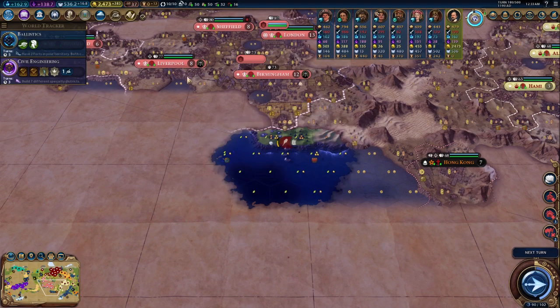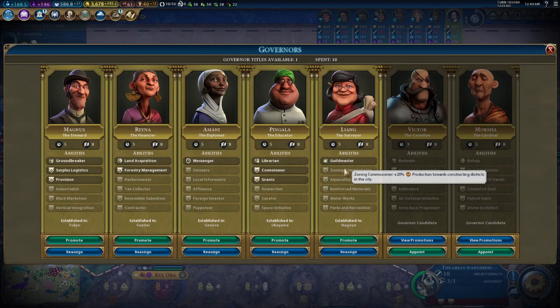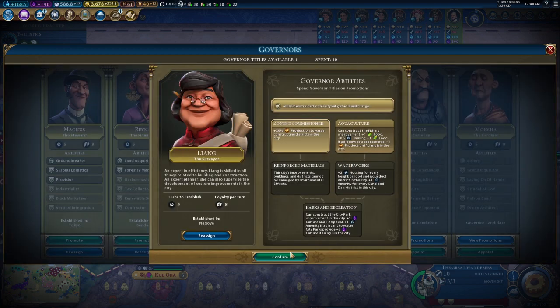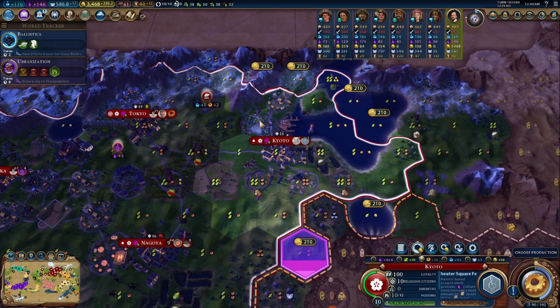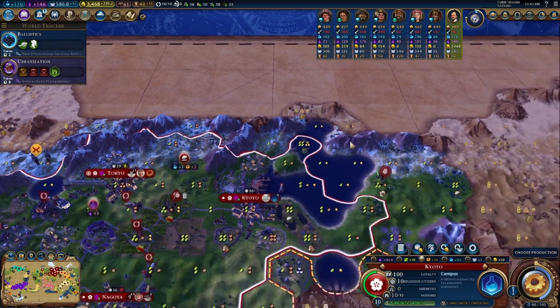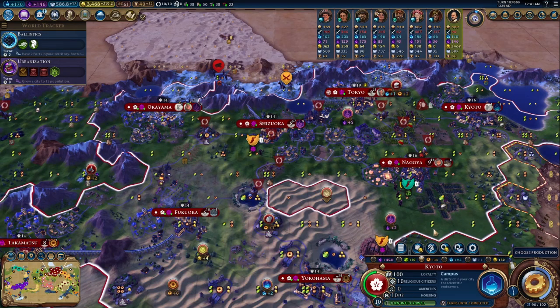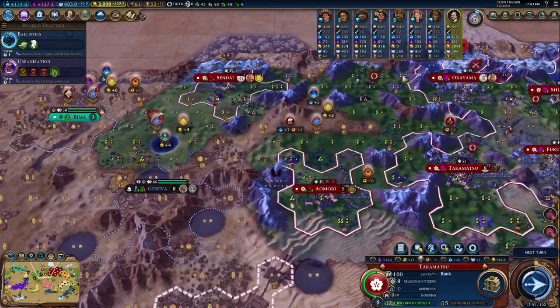There we go — we just got that boosted because we immediately themed it, boosting the outputs. When you theme things, our museum is now themed: plus 100 culture and tourism. That's huge for us in the long term. There's a promotion available — I think Liang should go for zoning commissioner, that's a very strong one. I'm actually going to buy that tile simply because a plus five campus is just too good — there's too much value there not to build it.